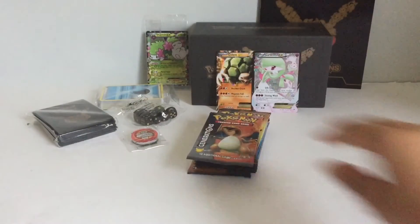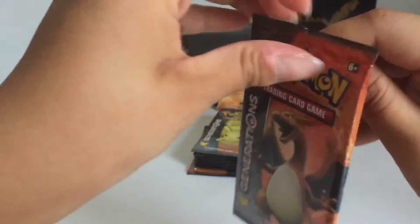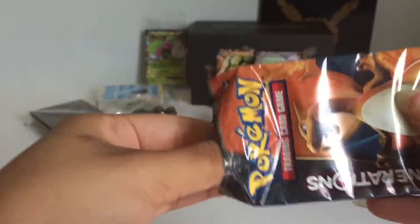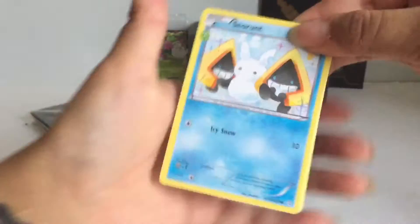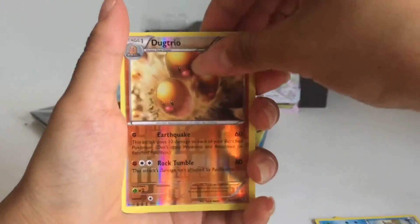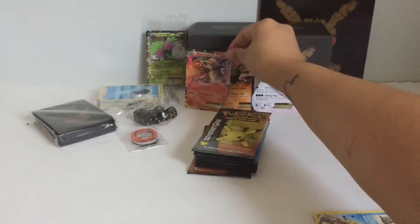Alright, here's the next pack. Three from the back. Alright, Snorunt. Trainer, another Trainer, Zubat, Geodude, an Energy, Krabby, Dugtrio, Altaria. Oh, and a Charizard EX. That is awesome.